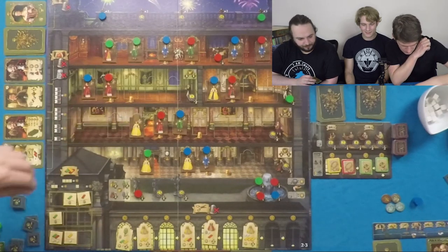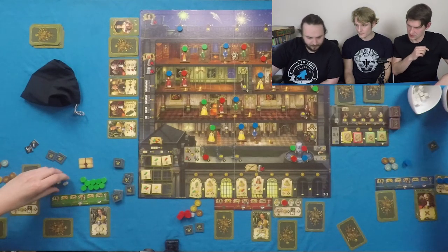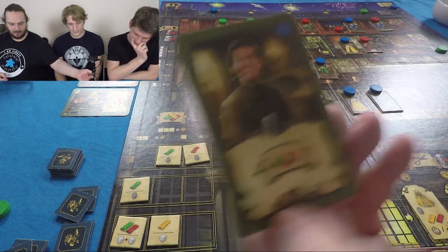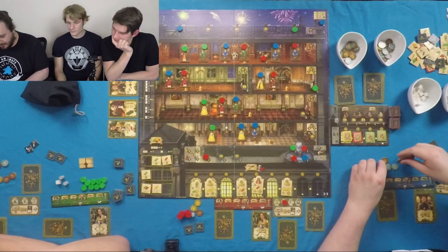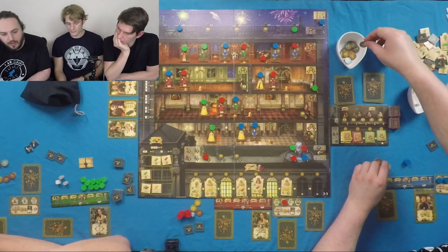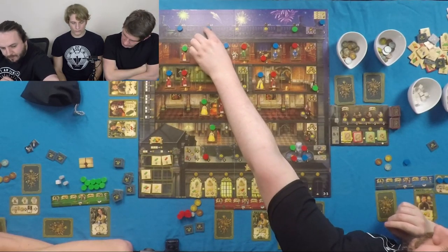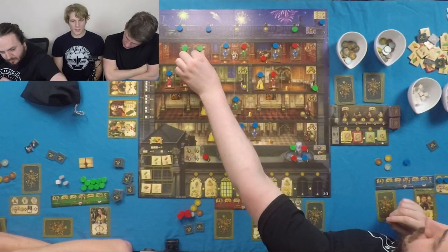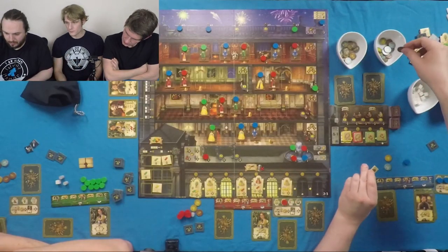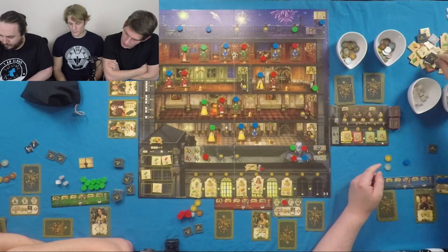I'll go there then, and I'll get a grey thingy. Oh, there's a bonus. My action is I'm playing this apprentice. His primary action is going to be to fund the decoration — he's going to fund that other firework up there. For 13, I've paid 15, so I get two change. And then I'm going to buy this for one money and trade it in for the two bases.